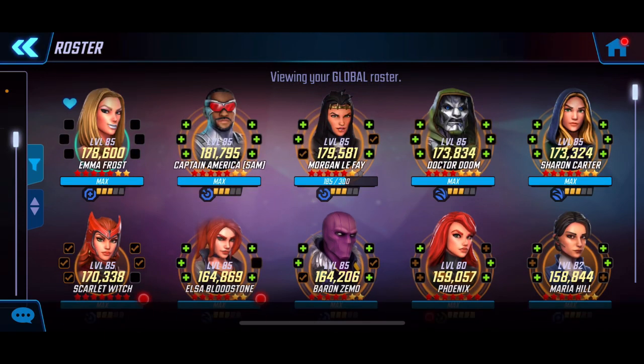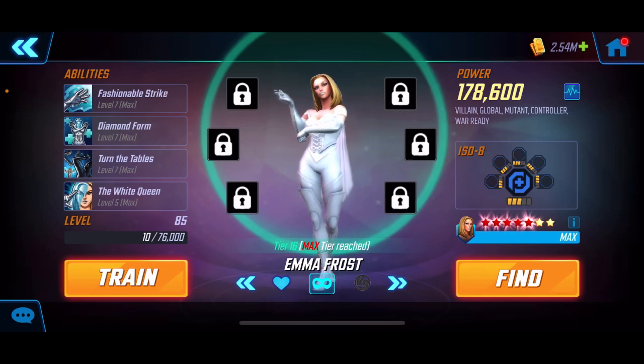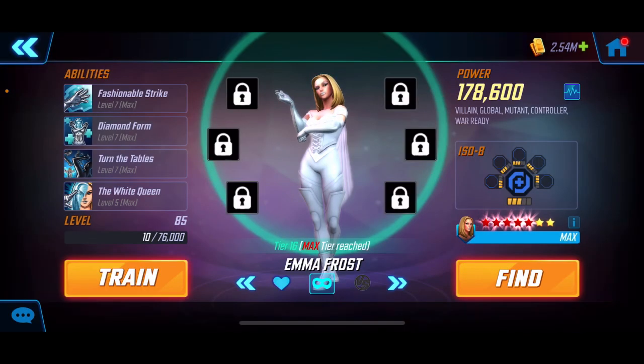Right off the bat, we've got Emma Frost. She was my first tier 16 global character. I was using her extensively in arena, especially mixed with the Eternals, which can actually counter the Dark Hold team quite well — link is in the description if you're curious. Emma Frost brings minus 10 speed to all enemies, and that debuff and the blind are going to be very useful with the team we're utilizing.